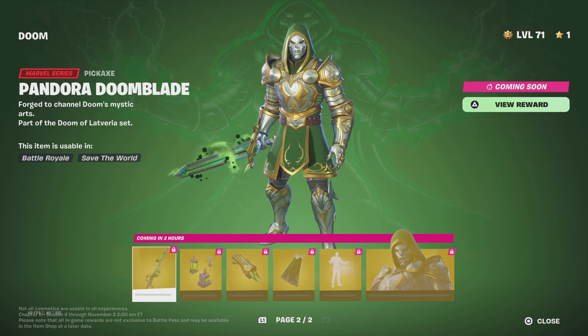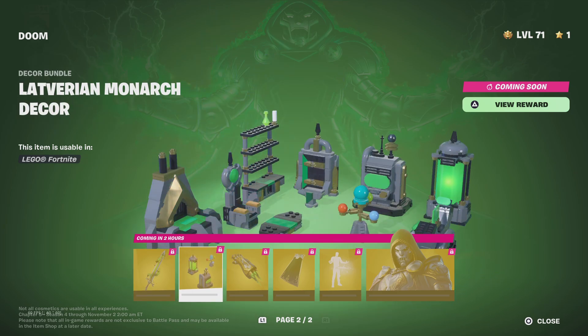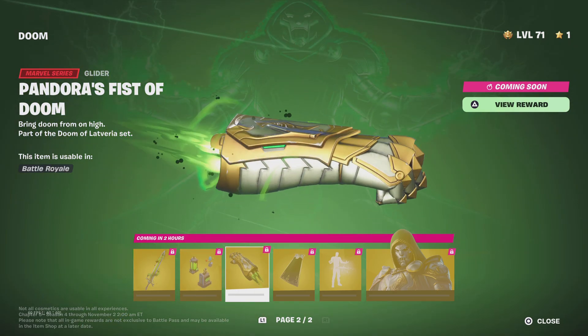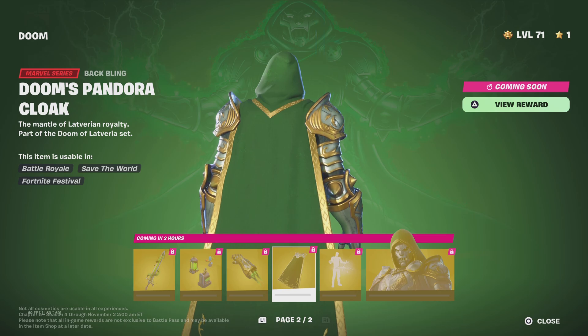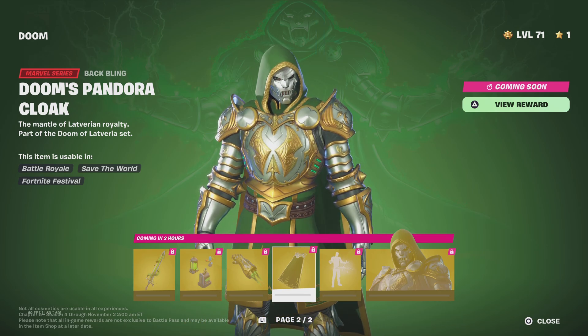What's the second style? What is this? Pandora Doom Blade. A Lego set, really? Pandora Fist of Doom — that looks nice. Doom's Pandora Cloak. I like this style better.